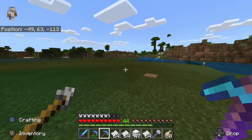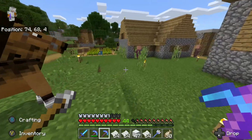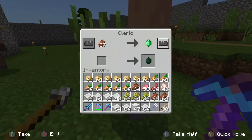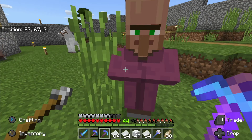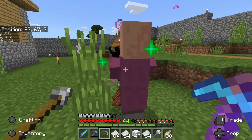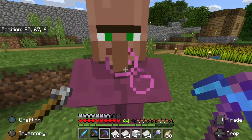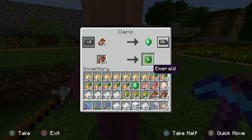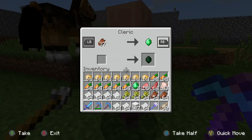This farm produces way more sugarcane than we can probably ever use. Oh, we got villagers! Okay, what are you buddy? You're a cleric. Would you like to buy some zombie meat? Yeah, I thought you would. Does that make you happy? Yes it does. Now I need to sell you some more because I don't have room.